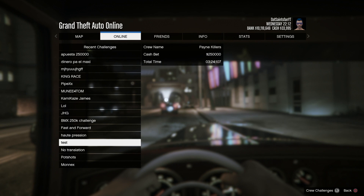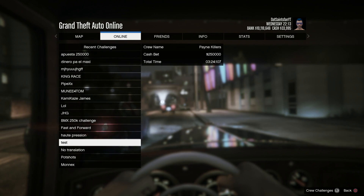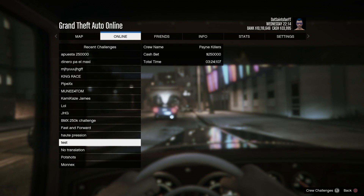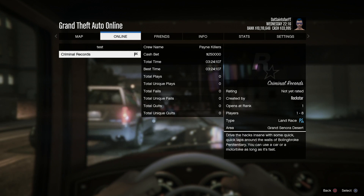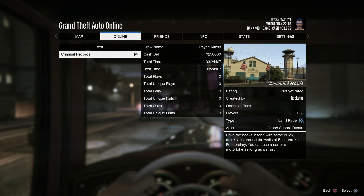What you're doing is simply completing a challenge on a race and you actually get $250,000. Another reason why I say it's not really a money glitch is because you can only do this six times per day — it's not unlimited, so you do have a limit.